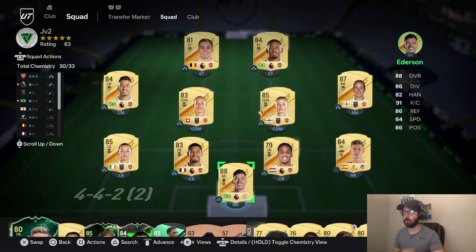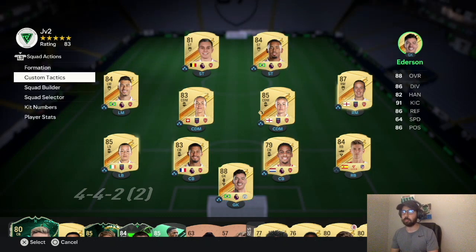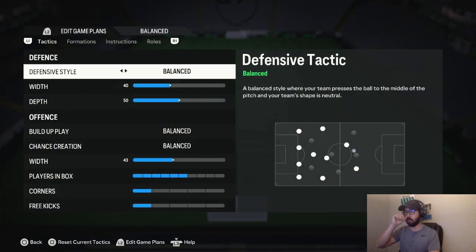What is up YouTube, welcome back to the channel. I have a 4-1-2-1-2 narrow custom tactic that I'm using in Division 4 right now. It's not the Elite Division yet, but the game only came out 4 days ago, so all of the tryhards are basically in Division 4. This is day 4 of the game for me, the day I'm recording this. Let's get into the custom tactics — I do have some gameplay at the very end.